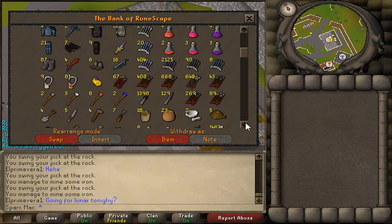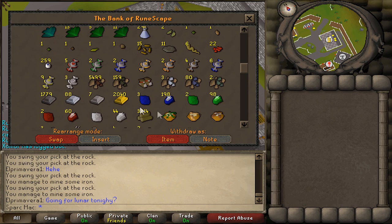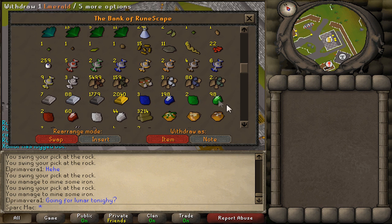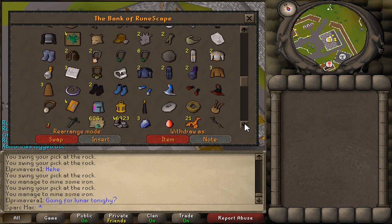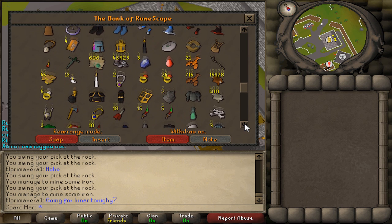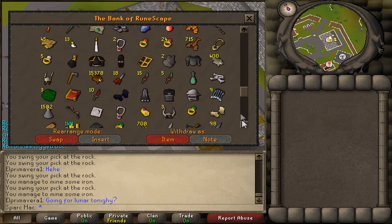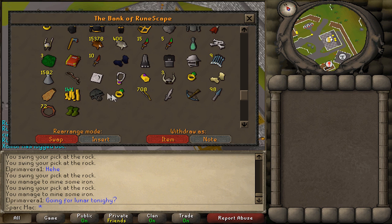I'll probably never see a visage, but the dream is there. Instead of dropping my iron ores — it probably would have been faster XP — I decided to mine them right here in Yanille so I could bank them quickly and make some money while doing it. I ended up with about 6,000 iron ores. Some of those I turned into iron bars with the superheat spell. I also had about 2,000 gold bars. I superheated those with my goldsmith gloves — it gives 50 smithing XP along with mage XP, and it's actually much faster than alching.